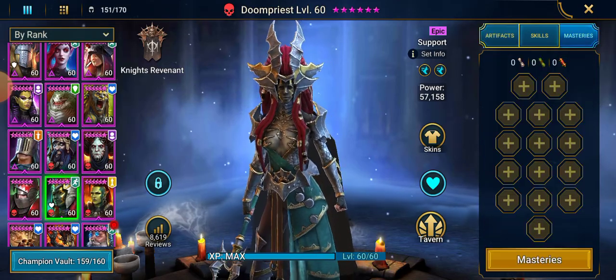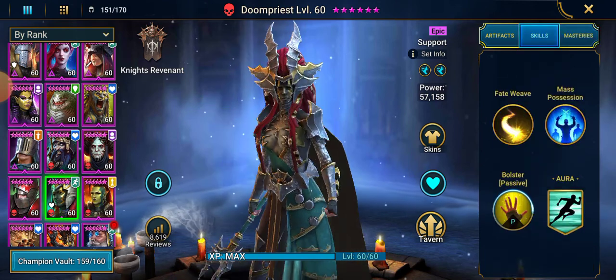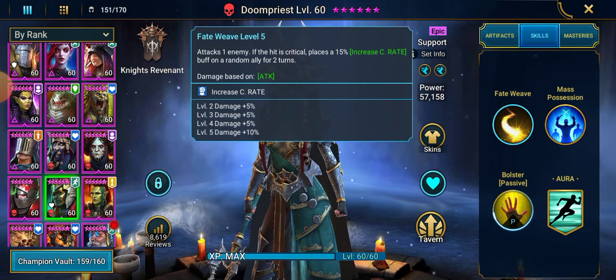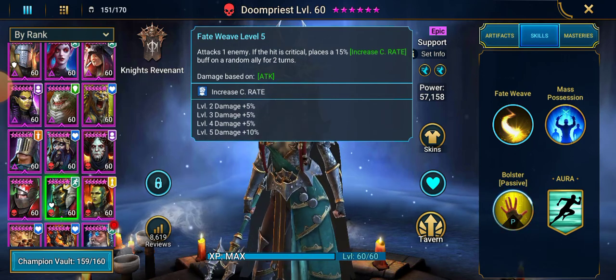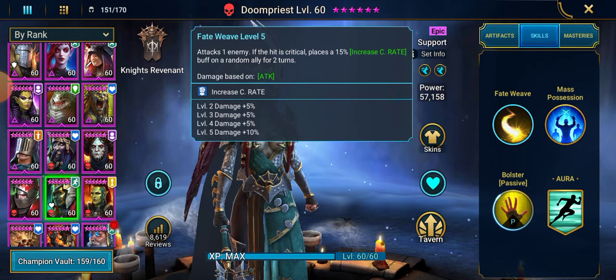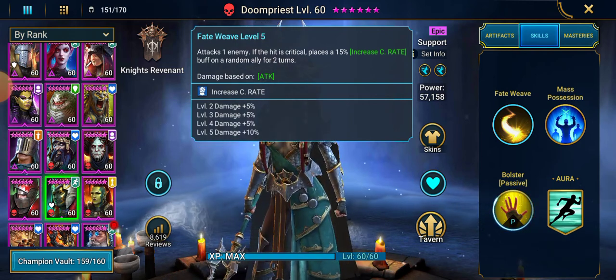First and foremost, you do not need books and you do not need master rates. Her first skill is Fate to Weave — attacks one enemy, and on a critical hit one random ally gets increased crit rate. You're not going to use her for this A1. It could be a lot better — it could just be increased crit rate on the whole team. But a random ally kind of makes no sense. It's a single hit.